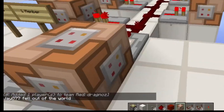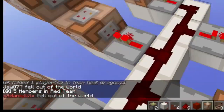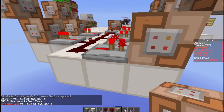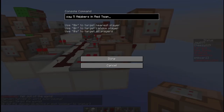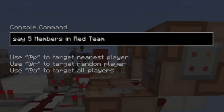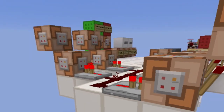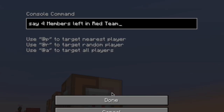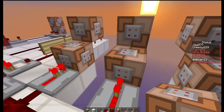If I hit the red team again, you'll see five members in the red team and the signal is on. How this works is it powers this repeater which powers this command block that says 'there are five members in the team.' I also have an inverted signal over here so that when that signal goes off, the torch turns on and activates the command block at the top which says 'four members left in the team.'